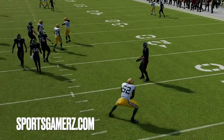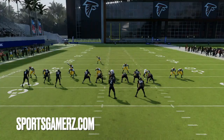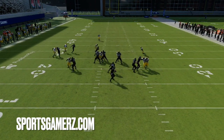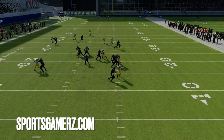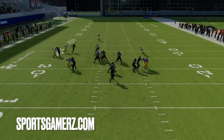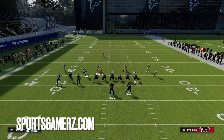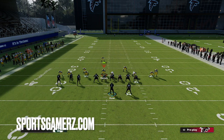Even when they keep the tight end in, there's just too many people that are going to have outside leverage — you cannot block all of them. As you guys can see, they had to worry about 52 and the corner, and one of them was able to get the sack. So again, just press coverage, QB contain, and that's all you've got to do against PA boot over. It's actually a really good defense at preventing the rollout.